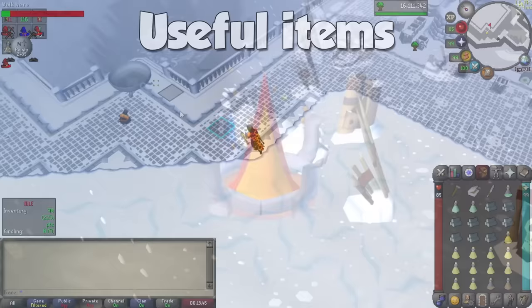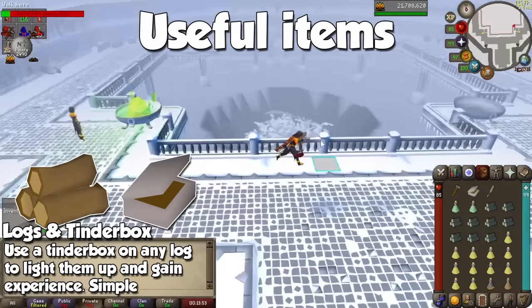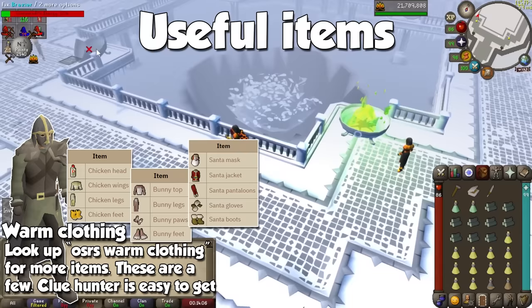The very first few items you will need for firemaking are logs and a tinderbox. Apparently, if you use Gnome Fire Lighters on regular logs, they will light up immediately so the first few levels can fly by. Not really needed, but it's nice to know. For the second viable method, you will need at least four pieces of warm clothing. If you are low level, the Clue Hunter outfit would be ideal since you can get it for free at any time.